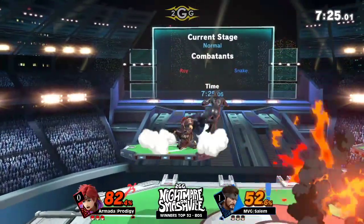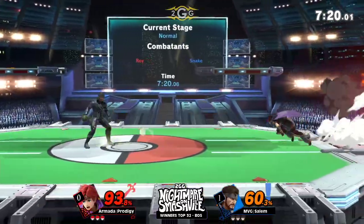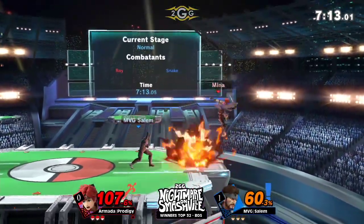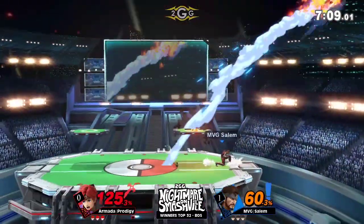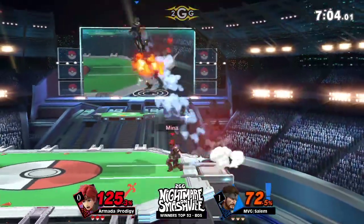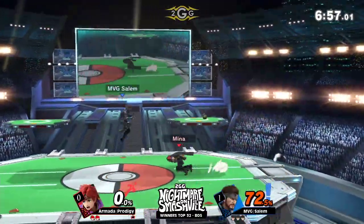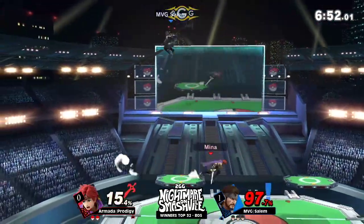I'm liking the patience — he's able to get in. But he's actually got to get close to Snake to take out the stock. Roy's probably better than Mario, but still going to be really frustrating to play against Salem. Catches him with the up smash, sets up for an edge guard. Good patience, but doesn't matter. I can't even tell if that was a bait or an accident — Salem blew himself up to be right above the C4, so when Prodigy tried to follow up, that was curtains.